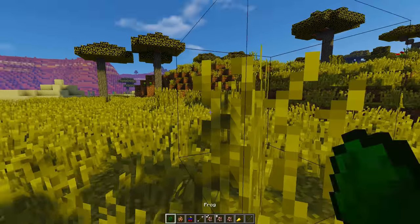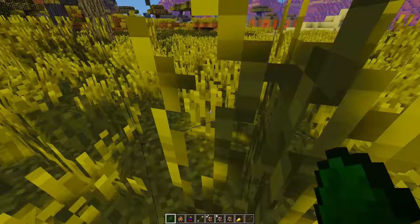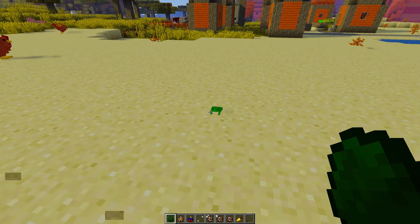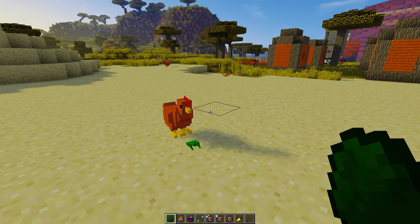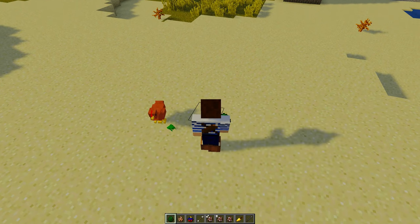The first one is a frog. Let's see this guy. There's tall grass everywhere, but oh my gosh, it's so tiny! Look at how little it is. It is so small — that is so cute. It's really, really small.